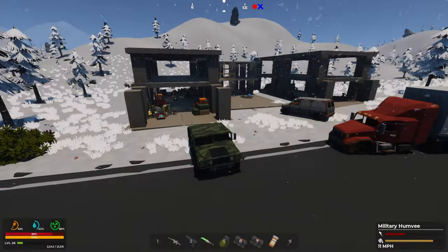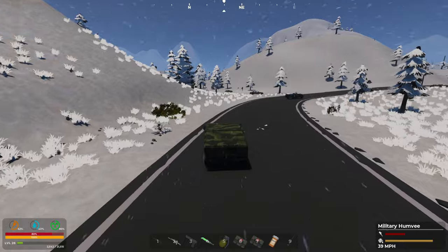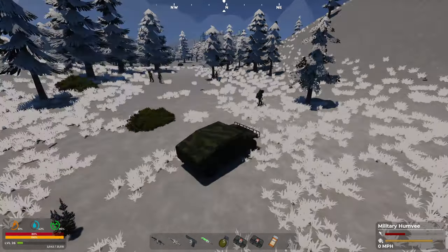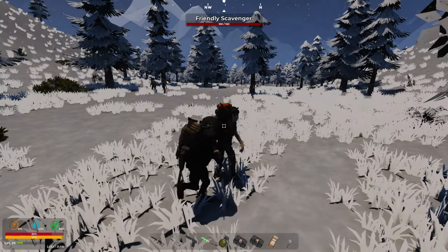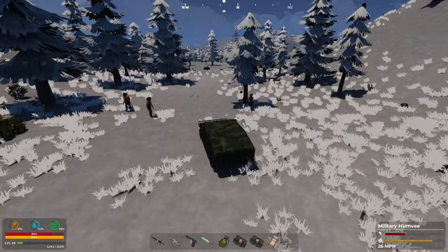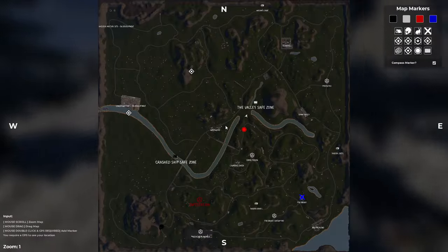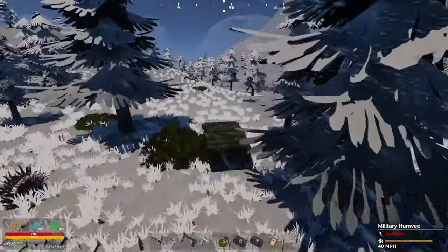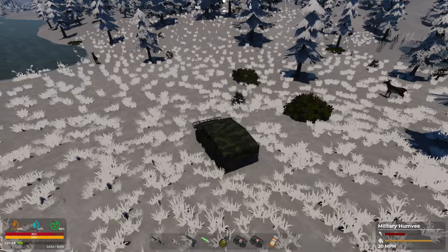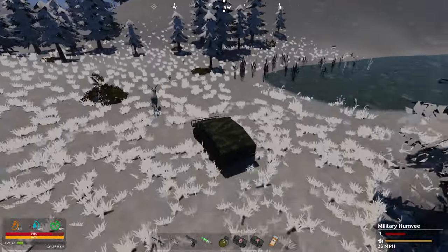I'm going the wrong direction - there we go. A Friendly Scavenger. I'm glad that they're friendly, they're not dangerous. It's like winter here as well - just so much snow. Look at them, they look almost frozen. Is he supposed to be just a grey model? Is that correct? Almost looks untextured.